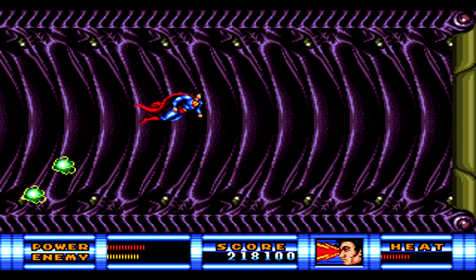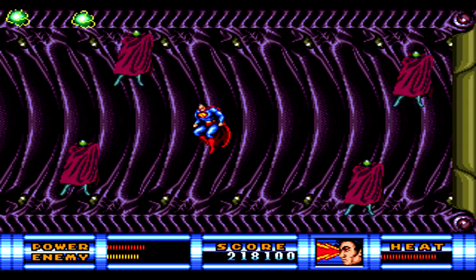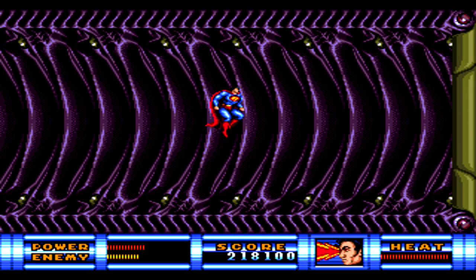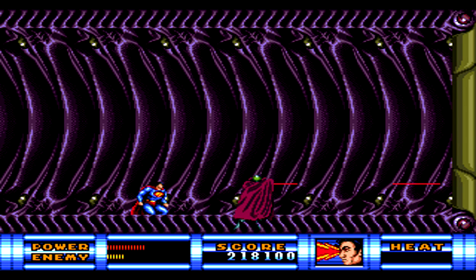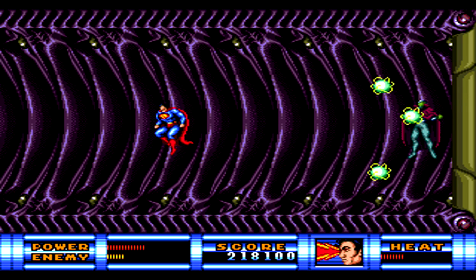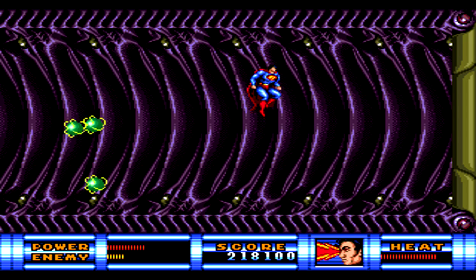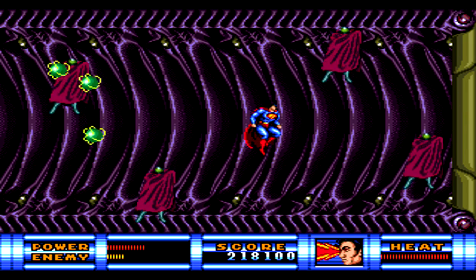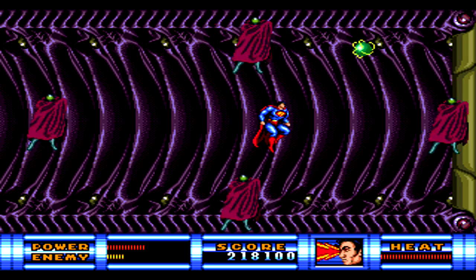When he creates projectiles, he creates six of them and they'll start moving around the room, stopping every so often and changing direction if you're away from them. Try to get as many of them as possible to go off screen quickly so you don't have to deal with them while trying to stay in the center of the screen dodging Brainiac as he spins around the room. After you've drained even more health, he'll create two sets of these six projectiles, making it even trickier to dodge as he spins all around the room.